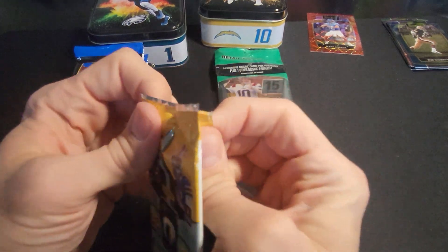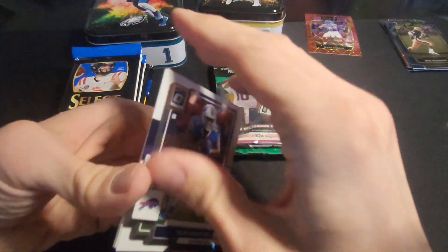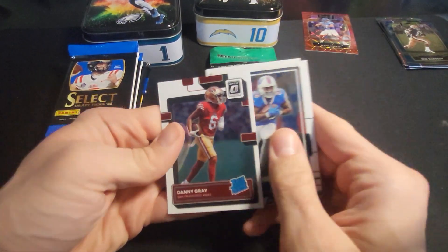Well, one so-so card in there. Let's try for a downtown, shall we? No downtown. Singletary, Jones, Tom Brady, and a Danny Gray.